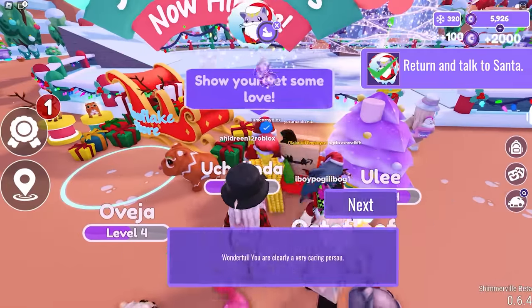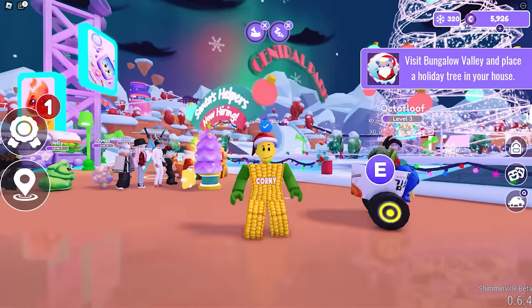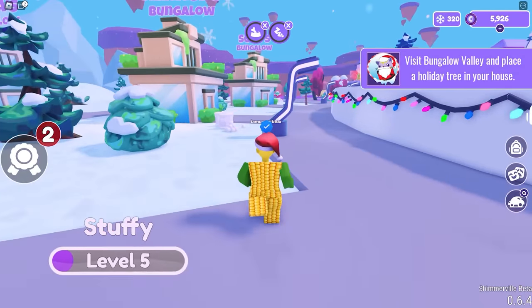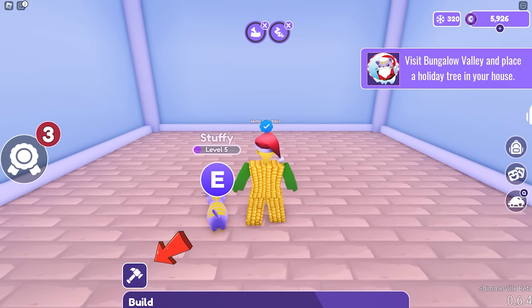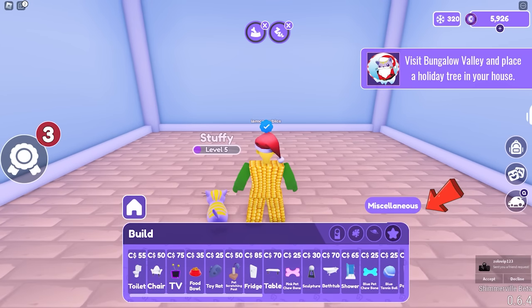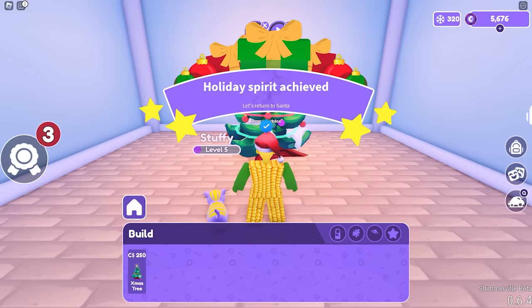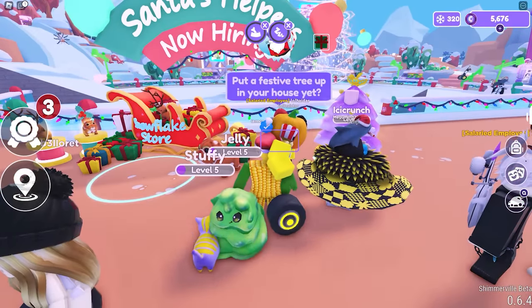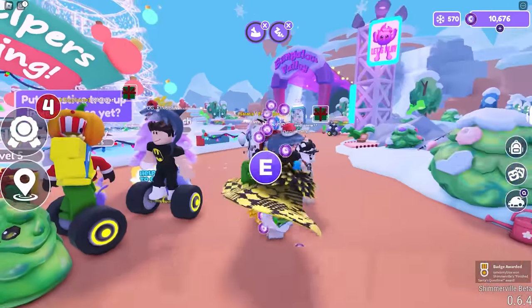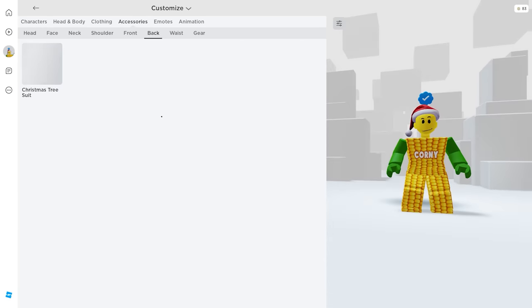For the last quest, you need to visit Bungalow Valley and place a Christmas tree inside your house. In the map, find a vacant space and place your house. Press R on PC, or tap on mobile to claim it. Once you're inside the house, click the hammer icon to build. On the bottom right, click the star icon — you'll see a Christmas tree. Go ahead and use it. Now go back to Santa to get our reward. After talking to Santa, you'll receive the badge.